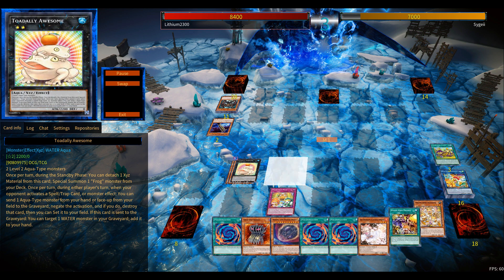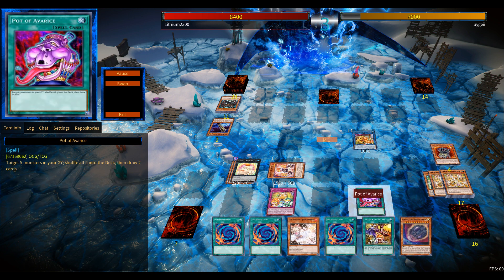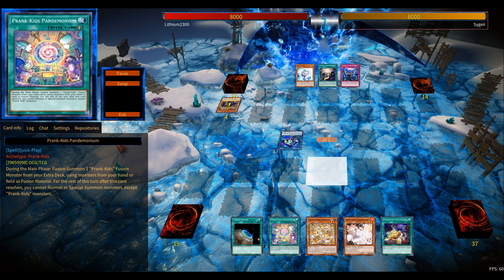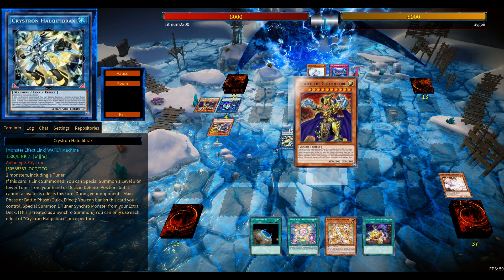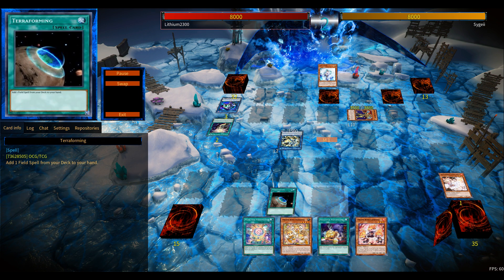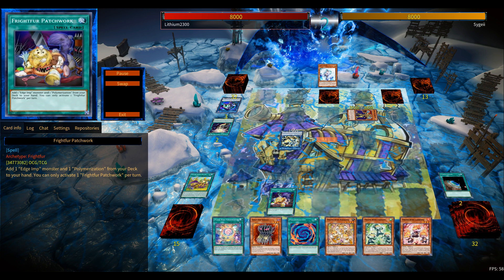The current main deck, as you saw, is running 42 cards. The reasoning is that I'm main-decking the Polymerization, the Patchwork Fight, and the two quote-unquote bricks — the Edge Imp monsters you need in your deck to activate Patchwork. But I feel this is quite good; it's basically a free Polymerization, plus it gives you a plus. Patchwork searches out your two cards, one of them being the Edge Imp which could be used for your Rock Prank-Kid to banish something from hand and draw one, so I feel it's okay.